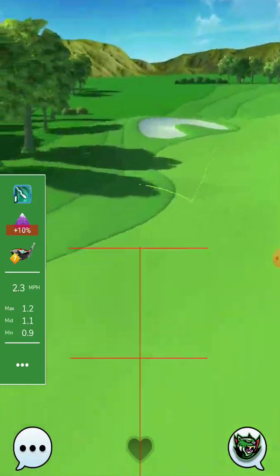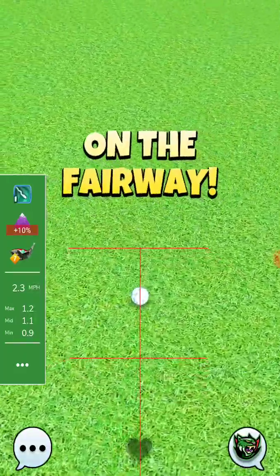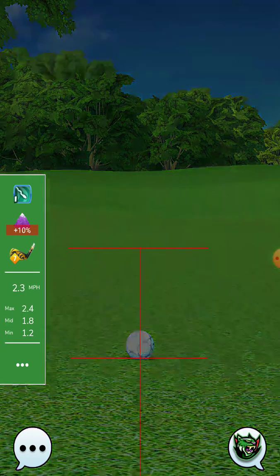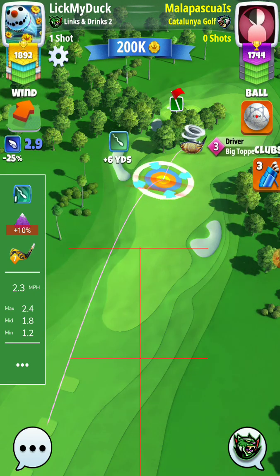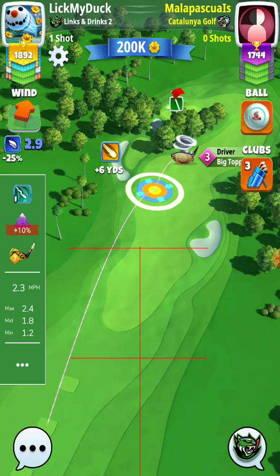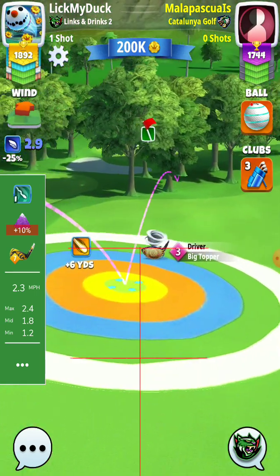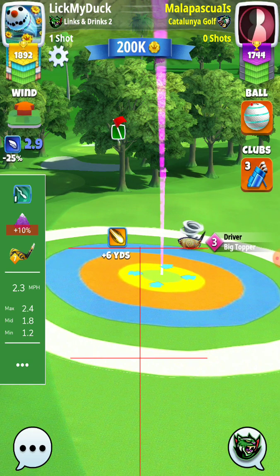Not a very nice drive. From here with my Hornet, plus 10%, we will see the distance and what kind of wind we will have. Of course it is a way to approach between the trees, but you have to be lucky so you can pass the trees and roll to the green. I don't usually use this approach.